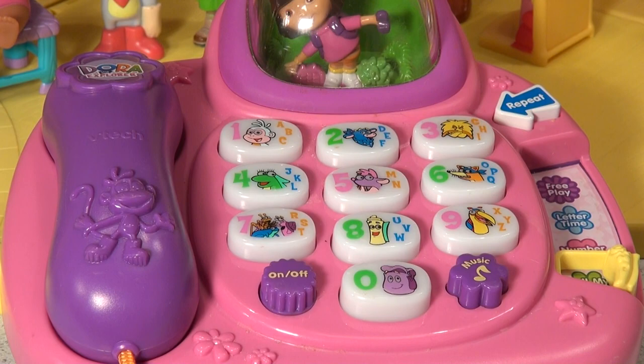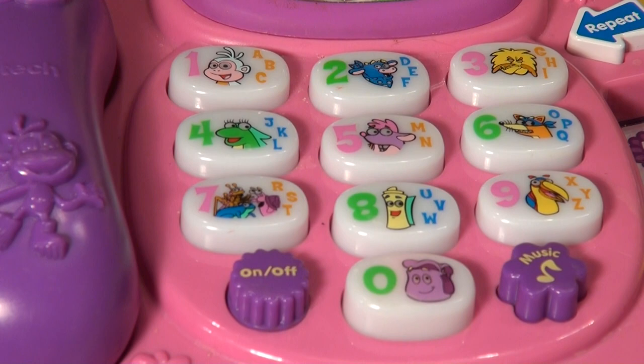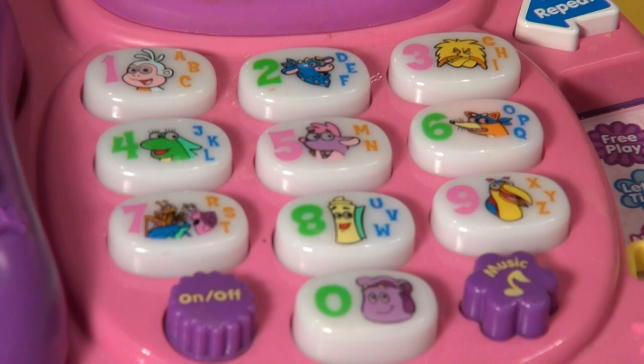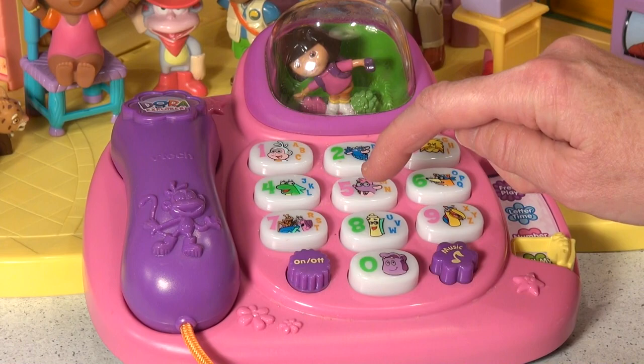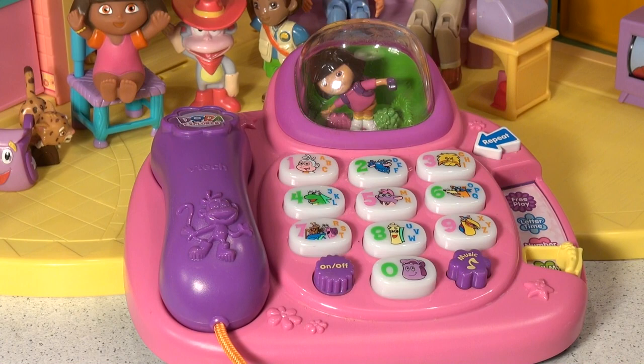The phone says: let's call our friends for another picnic. Okay, let's press zero, three, six. Press zero, three, six, eight to call Dika.